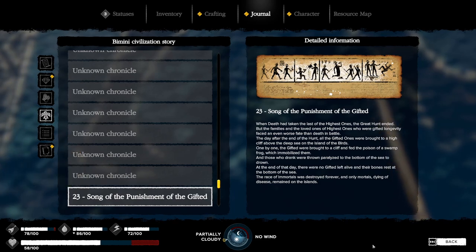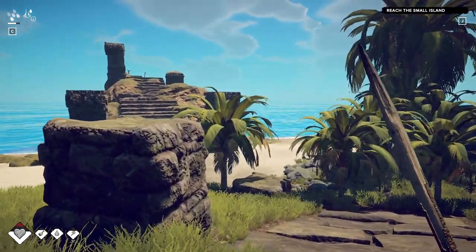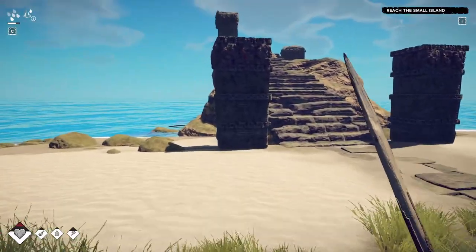Okay let's read it. 'Song of Punishment of the Gifted: When death had taken the last of the highest ones, the great hunt ended, but the families and loved ones who were gifted longevity faced an even worse fate than death in battle. All the gifted ones were brought to a high cliff above the deep sea on the island of birds. One by one they were fed the poison of the swamp frog, which immobilized them, and those who drank were thrown paralyzed to the bottom of the sea to drown. At the end of the day there were no gifted left alive.' Holy crap, they killed off all their gifted people.